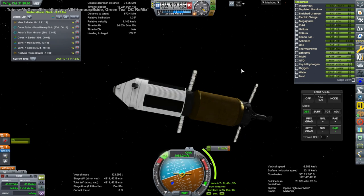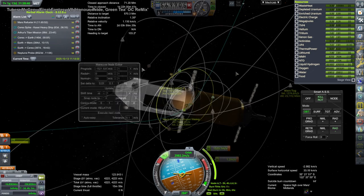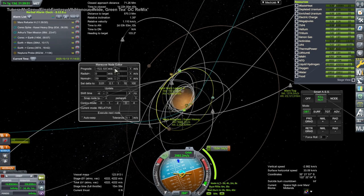Most of this episode is going to be dedicated to the return of Copper Spikes from Ceres. Copper Spikes went to Ceres, and we decided to bring him back without resupplying him at Ceres first. As a result, Copper Spikes is on a trajectory to Earth but can't capture around Earth without help.